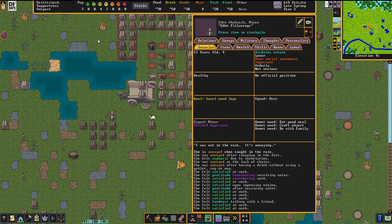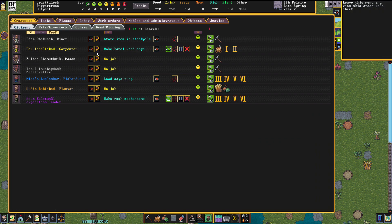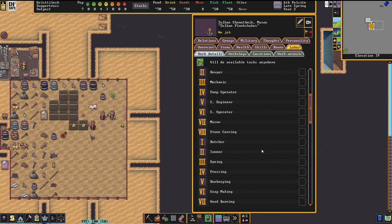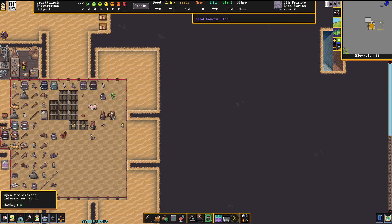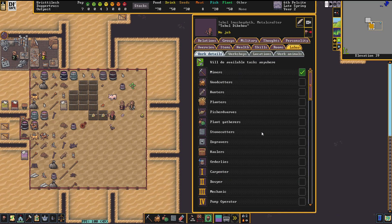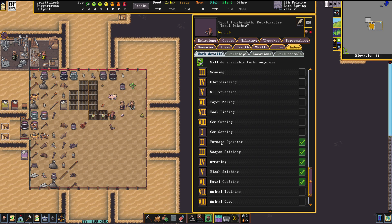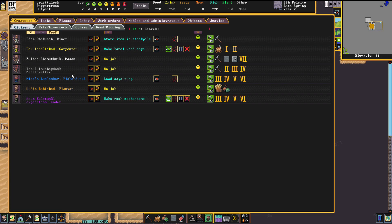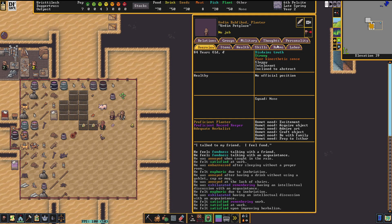So if we go to the miner, there's not really anything I need to assign there. The carpenters are fine. The mason though — we look at the labors for them: stone cutter, engraver, mason, stone carving — they will handle those activities. The metal crafter can go and assign theirs as well: furnace operator, weapon smithing, armor, blacksmithing, metal crafting — all the gray metal-type abilities.